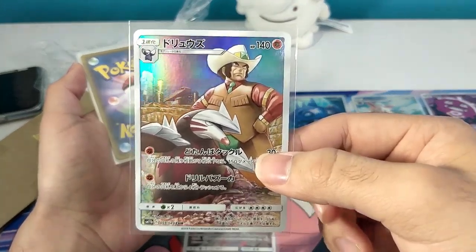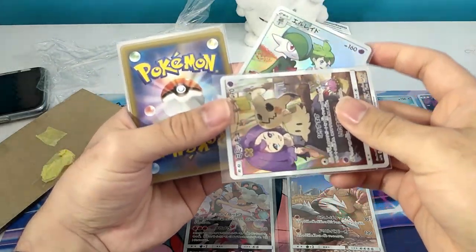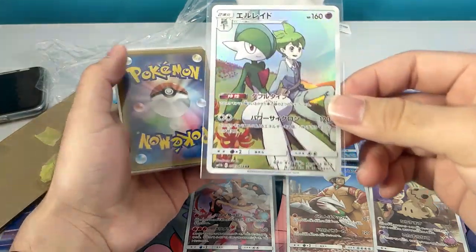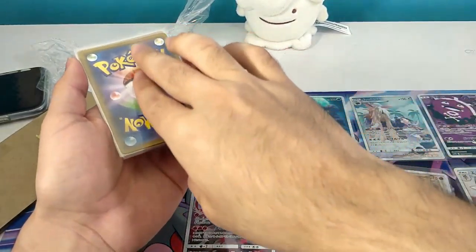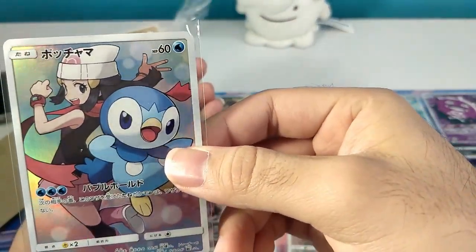Number six is Excadrill with Clay. We pulled two at the same time but we have Mimikyu, and then we have Wally with Glade. Then the next ones: we have Piplup and Dawn.